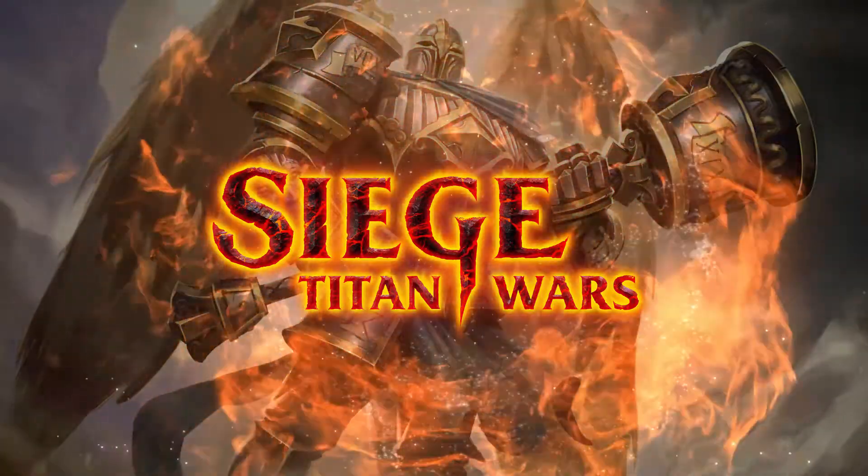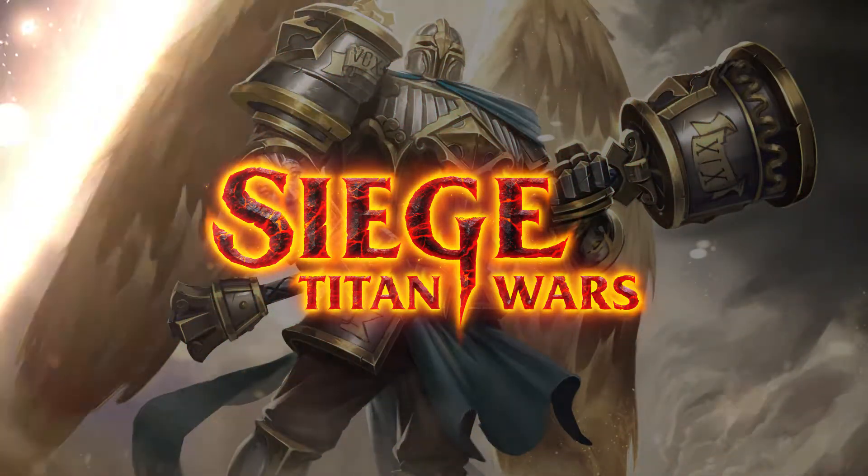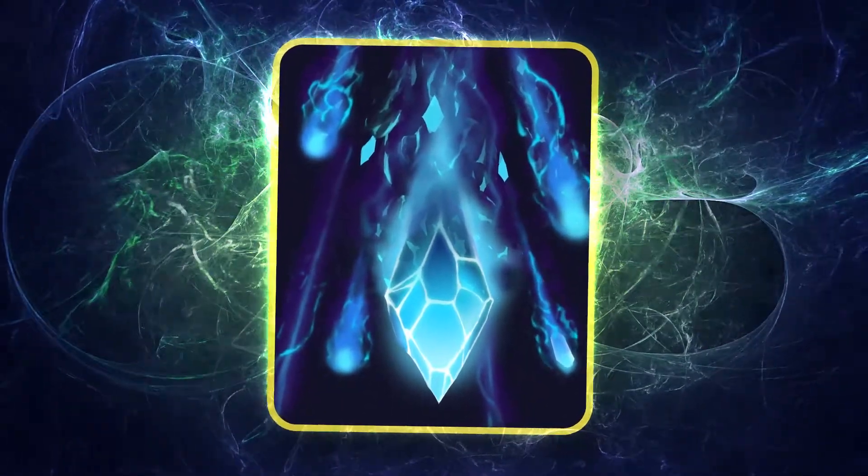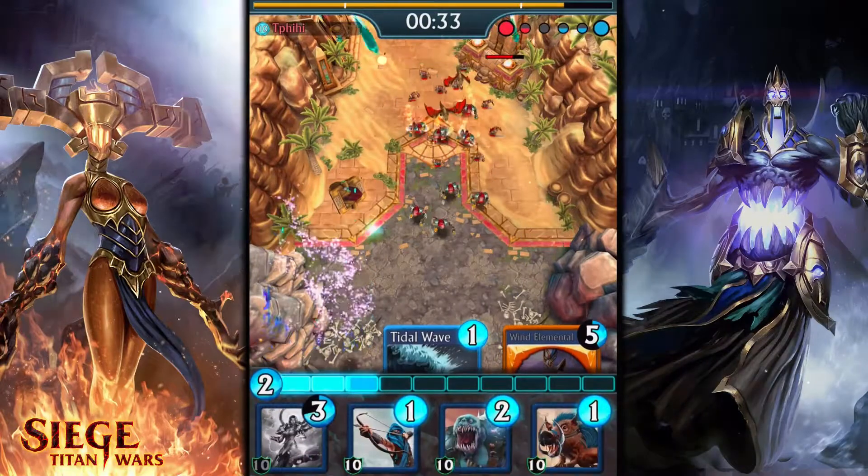Hey everyone! Welcome back to another reveal video! A month of new cards continues this week with the release of Mana Storm. Mana Storm is a rare spell that unlocks at tier 6.